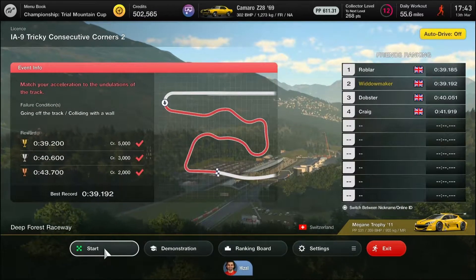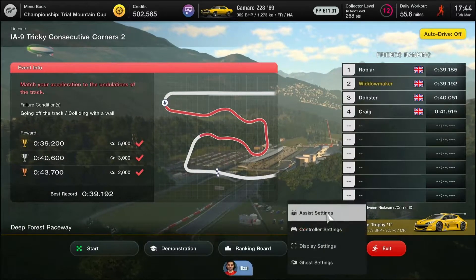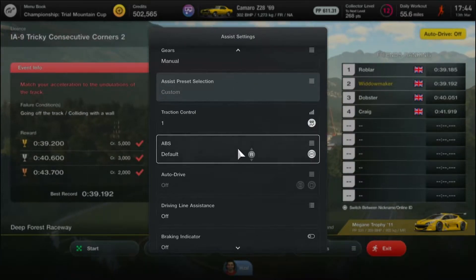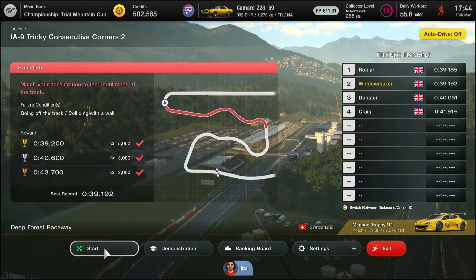This test is a chaser — you're on the gas, on the brakes, on the gas, on the brakes. It's a nice drivable car, but I've found traction control on 1, ABS on default, everything else off to be the recipe.